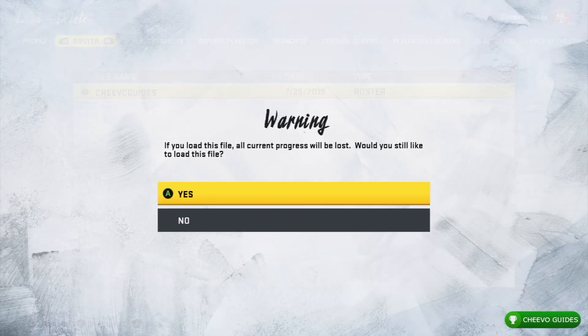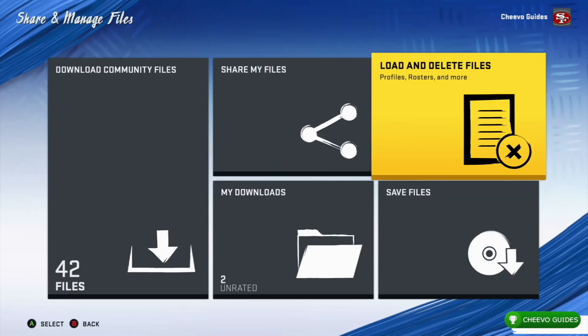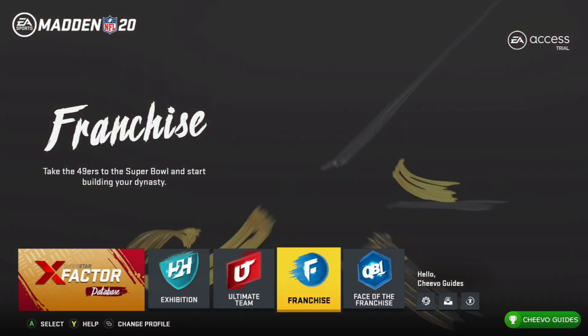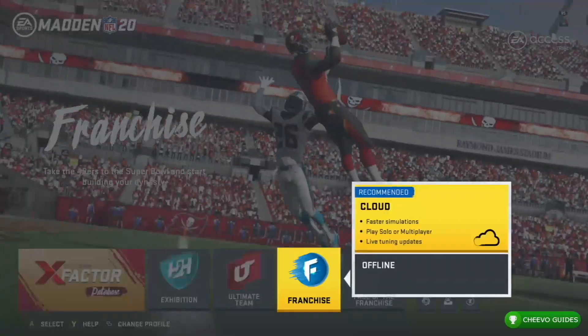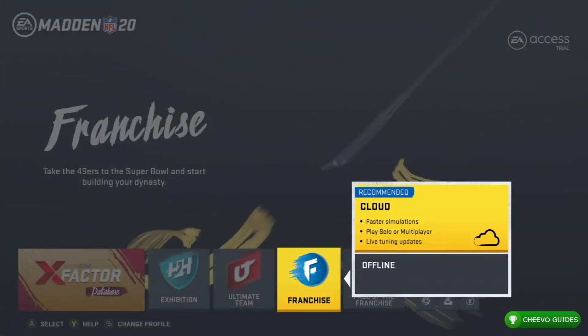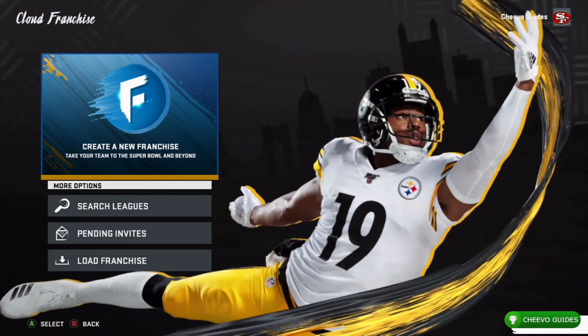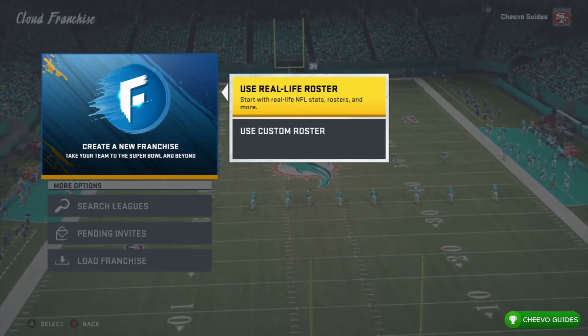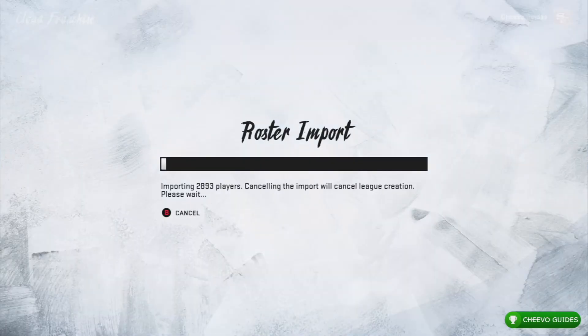Then you need to go to Load and Delete Files and load up the Chivo Guides roster file. Go back to the menu, head into Franchise Mode, make sure that you choose Cloud, use Custom Roster, and wait a moment for the roster to import.